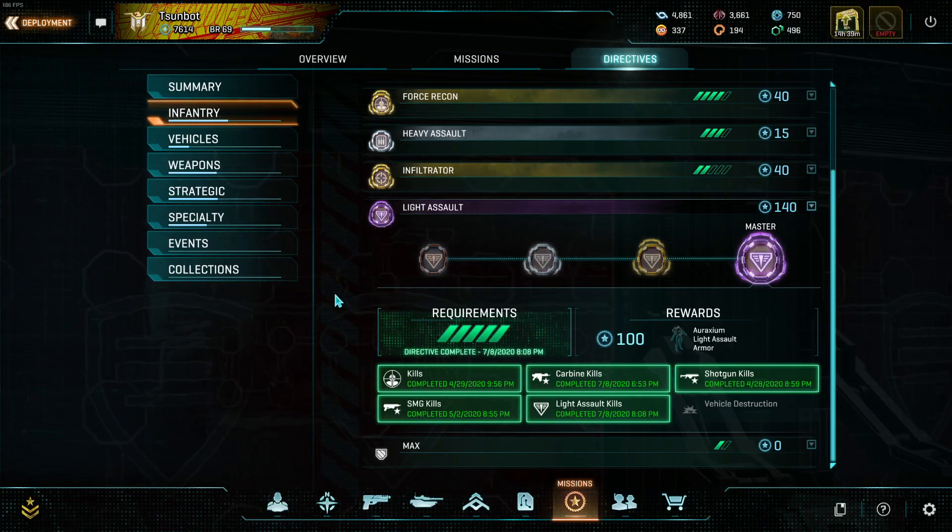Hi y'all. Today I want to give a guide of sorts for the Light Assault Directive. The Light Assault Directive is one of the easiest ones in the game, because it basically boils down to get kills. This will be from the perspective of a Nanite Systems player, but I've completed it on Vanu, and it is the same on all factions. The weapons you use will differ, but mechanically the directive is the same on every faction, and I figured some people might want some recommendations.